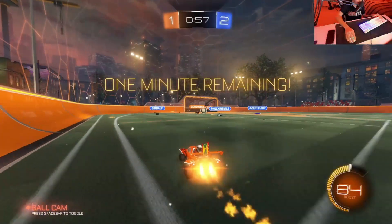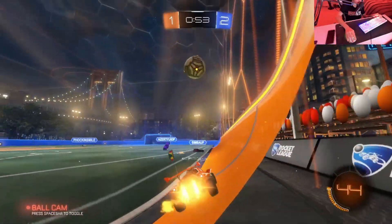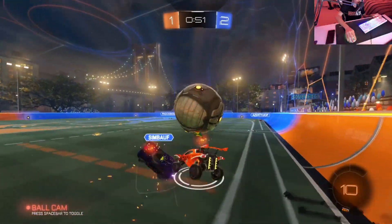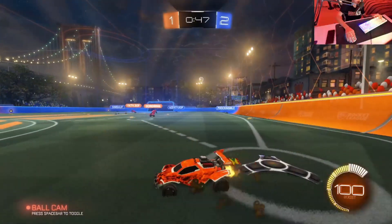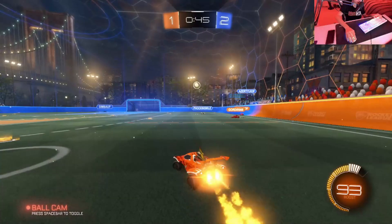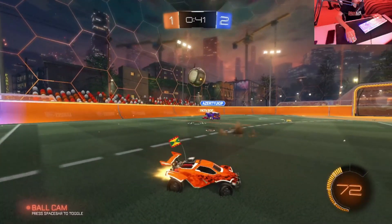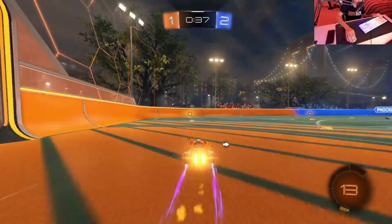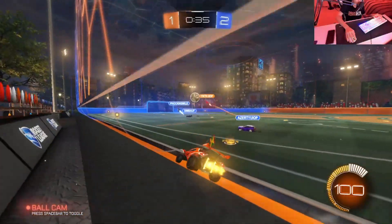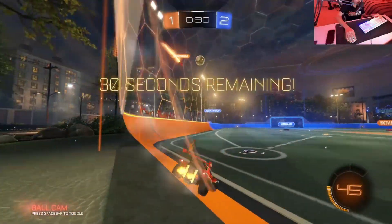Go on teammates, let's see what they can do. What a save to be fair — I thought we were going to go two down there. We're going to wait for this to hit the ground and then go for the touch. There's not too much more we can do — we can't go for any sort of air dribble because we don't have the mechanics really. Whoa, that's a bit of a surprise — we'll get the block. Teammate can hopefully get this — nice from teammate, taking it across goal. Good work from me and teammate to get that away.